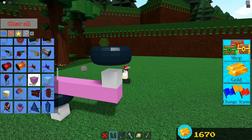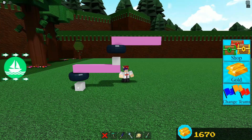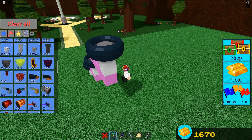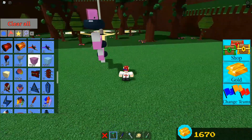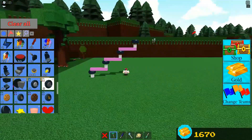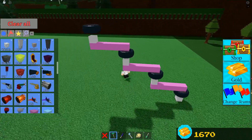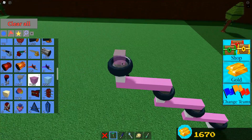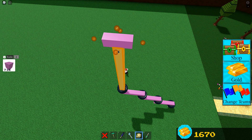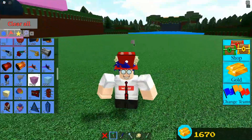Repeat this pattern a few times — one, two, three, four, five blocks — then place the next wheel. Do this until you have placed four wheels total. Once you have four wheels and three long block sections, place another plastic block and move it up to make a little platform. That is the actual building part done.